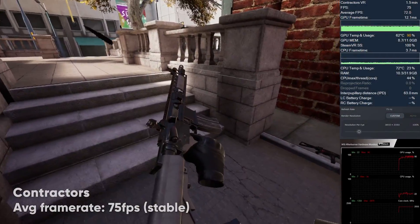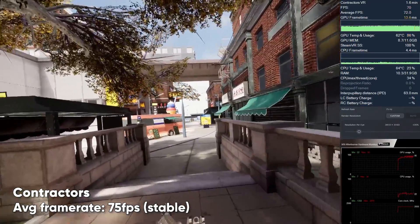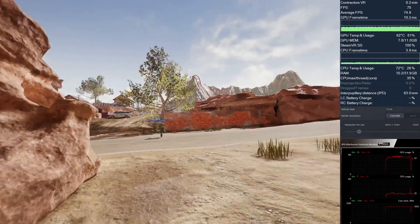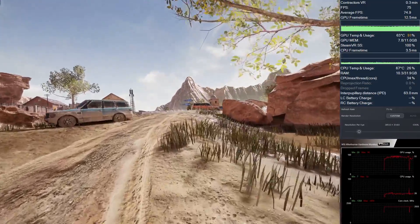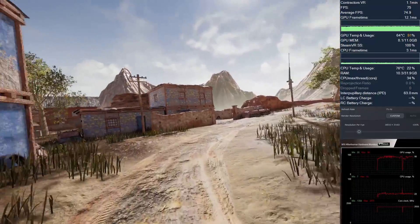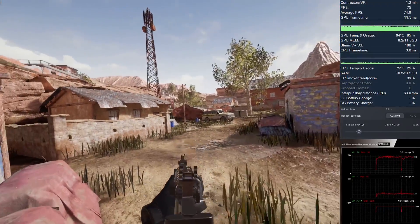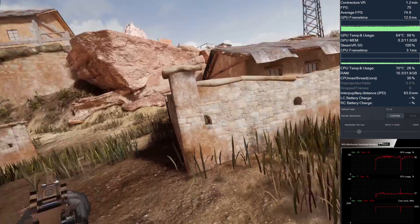Contractors is another first-person shooter I like, and this one just looks beautiful and runs most of the time at a stable 75 frames per second on the 8KX with native 4K resolution. Not much to say here — it looks beautiful, it's smooth, and there's almost no moment where I found any stutters, judder, or reprojection. There's plenty of GPU and CPU headroom for more, so you can supersample a lot more in this game and still maintain a stable frame rate.